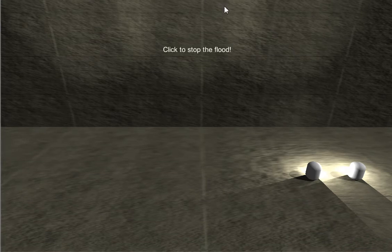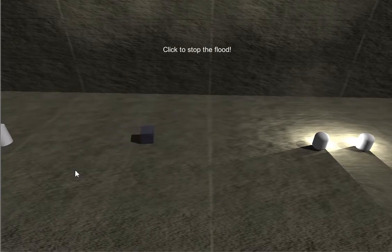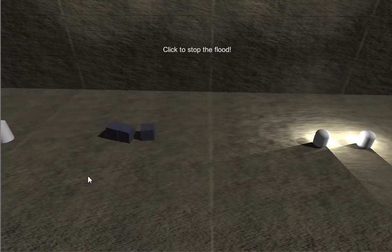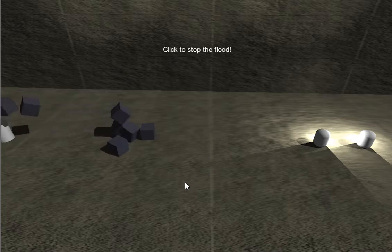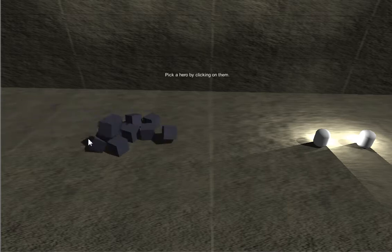Here's an updated version of the Push Your Luck demo prototype I created. As usual, you can choose how many enemies you want to face by just letting them pour in, and it stops when you click.